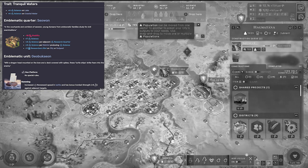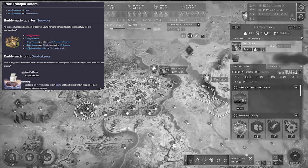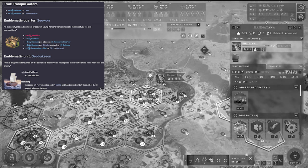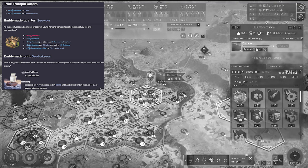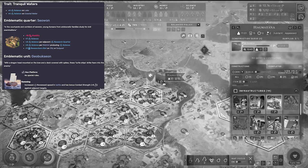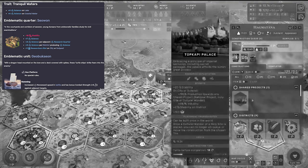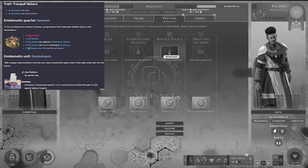Next up, we have the Joseon — it's the Koreans — and man oh man, these guys are fantastic at science. It's the emblematic quarter that shines the most, the Seowon. At the cost of 10 stability, you receive a flat plus seven science, an additional researcher's slot to generate more science, and plus three science per adjacent research quarter and per district producing science. That's a lot to comprehend — what you need to know is, you get a buttload of science.